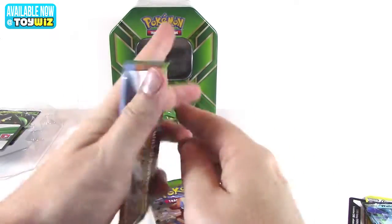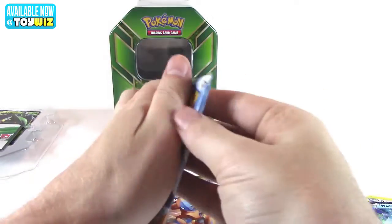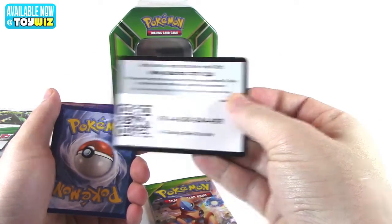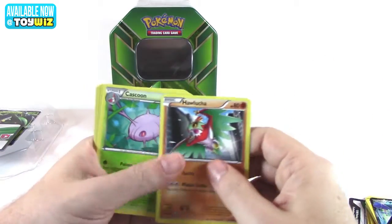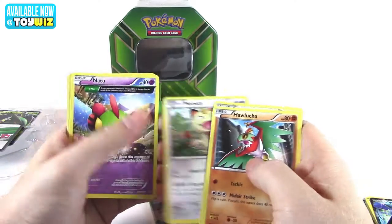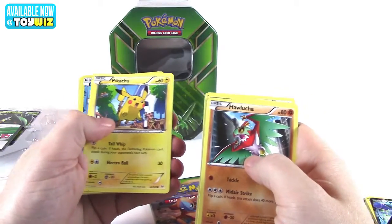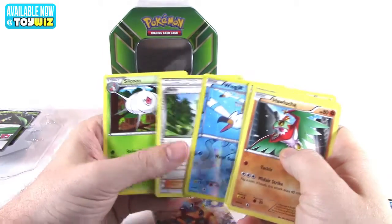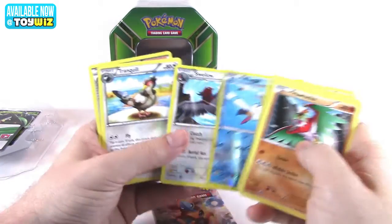Alright, our first Roaring Skies. Oh, free code card — who wants it, grab it! Commons. I told you guys I'd trade a code card. Reverse foil, uncommons, and your rare — Swellow.